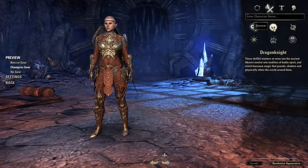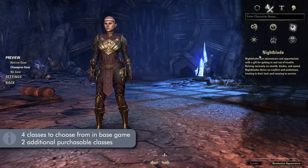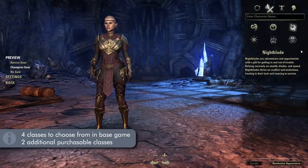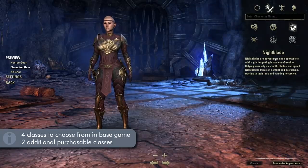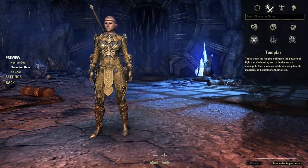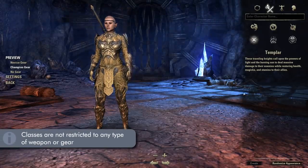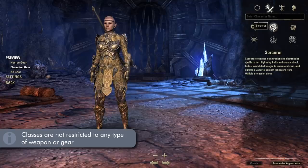That is, unless you like to min-max. On the next page, we have the classes, of which the vanilla game gives you four, and the other two can be purchased from the in-game store. These classes give you different unique abilities and play styles. However, just like the races, they are not restrictive, and each one can use any weapon or any kind of gear.